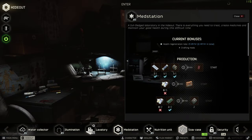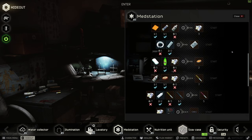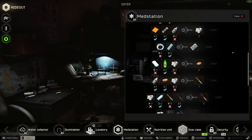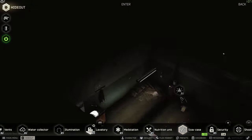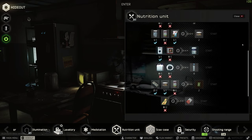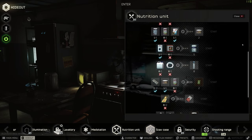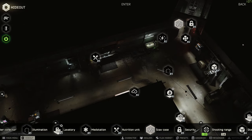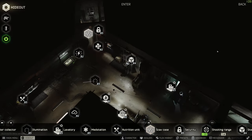Beyond that, I have honestly not found anything in the med station or nutrition station all the way up to level 3 to be profitable to craft. If you need salawas for the first therapist task, then of course do that, but besides that I would make these pretty much only to unlock other hideout stations that are more profitable. With fuel costs accounted for, you're probably better off just purchasing anything you can make with these elsewhere.